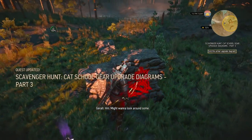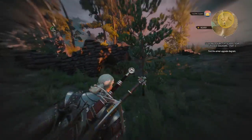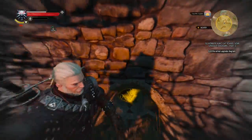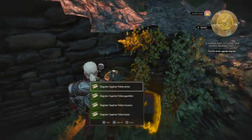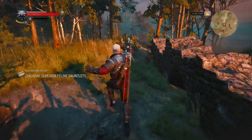Even though I'm a bit — largely — over leveled. Let's make a look around; probably in those ruins over here. We should be able to reach it around here. Pretty easily done. And there we have the armor, gauntlets, trousers and boots superior diagram. So that's everything — let's head to the blacksmith.